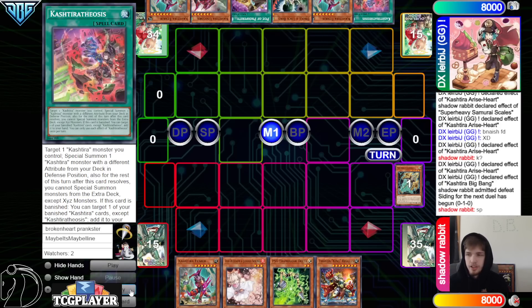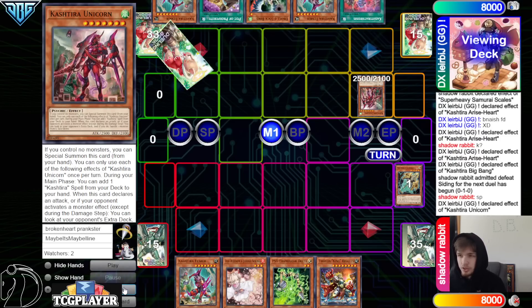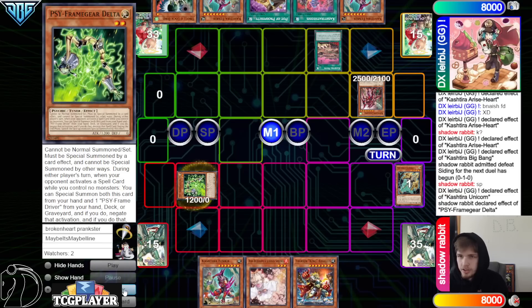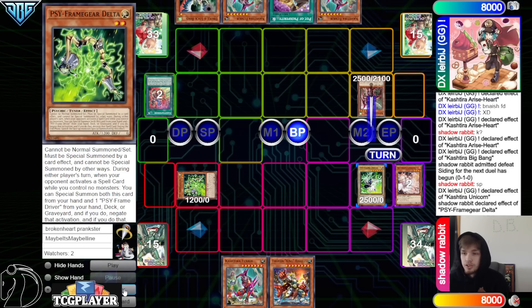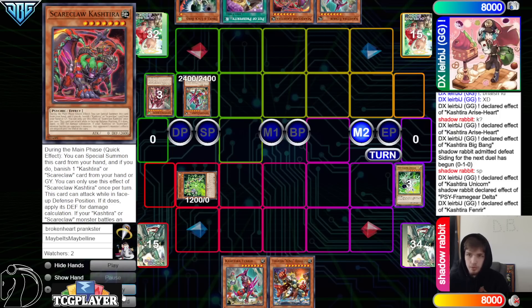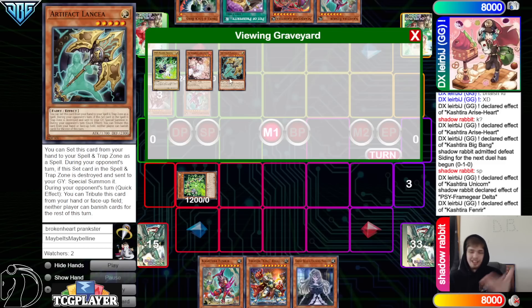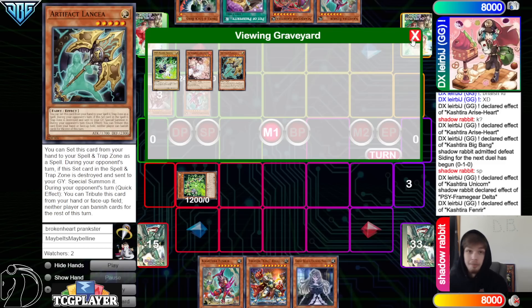They draw Theosis, drop Lancia during standby. Special out Unicorn, Unicorn effect to search, grab out Birth. Activate Birth, chain Delta to negate that, bring out Delta. Activate Theosis, chain Ash. Then they crash with Driver, which allows them to summon Fenrir in Main Phase 2. Fenrir effect to search — also like an interruption. Pass. They draw Bell. This Fenrir stays on the field because Lancia — the classic Lancia plus Gamma was like FTK in some matchups.